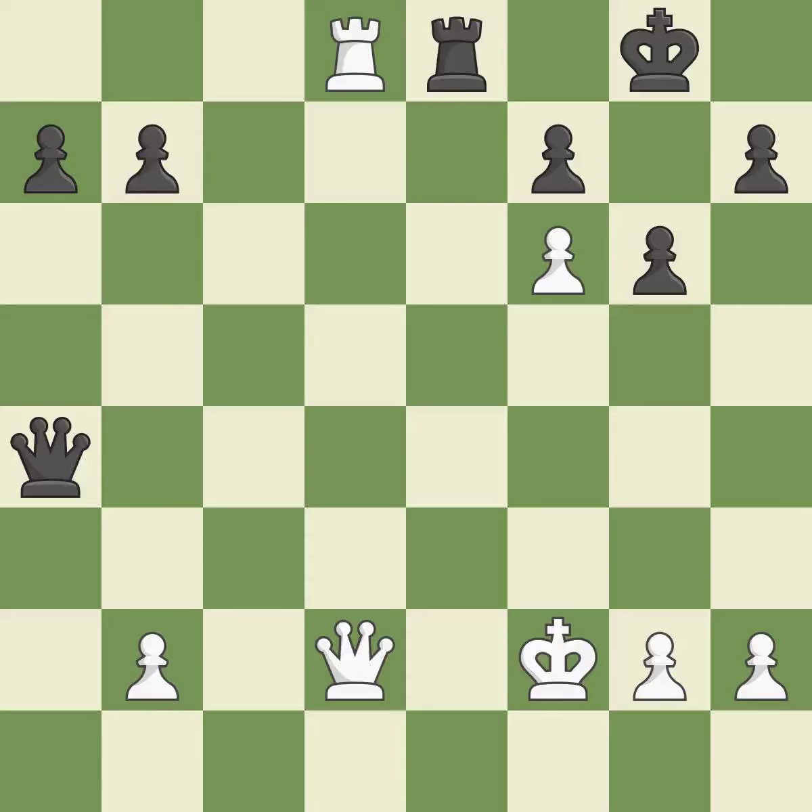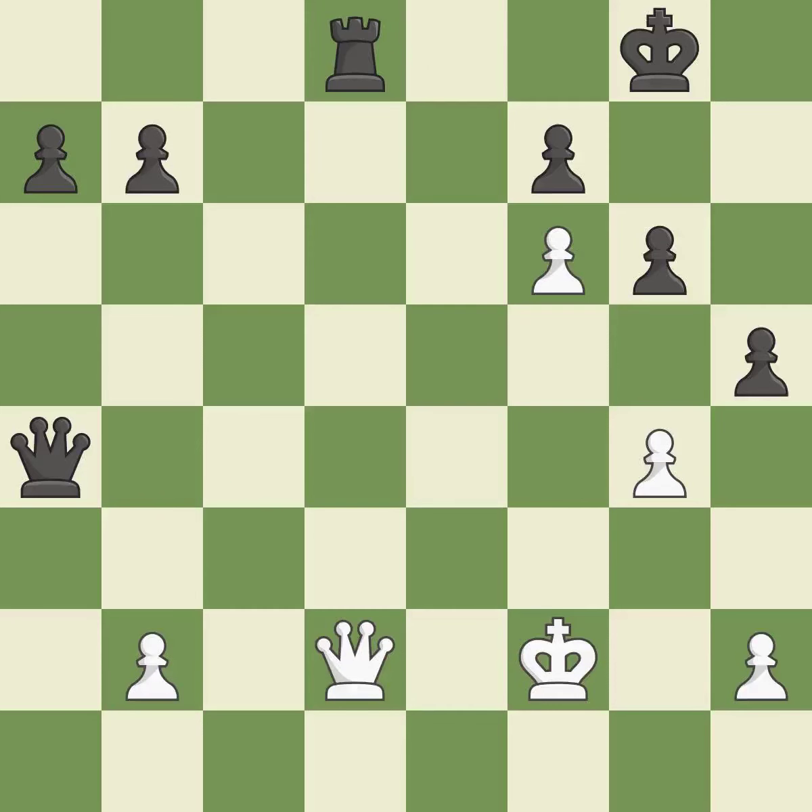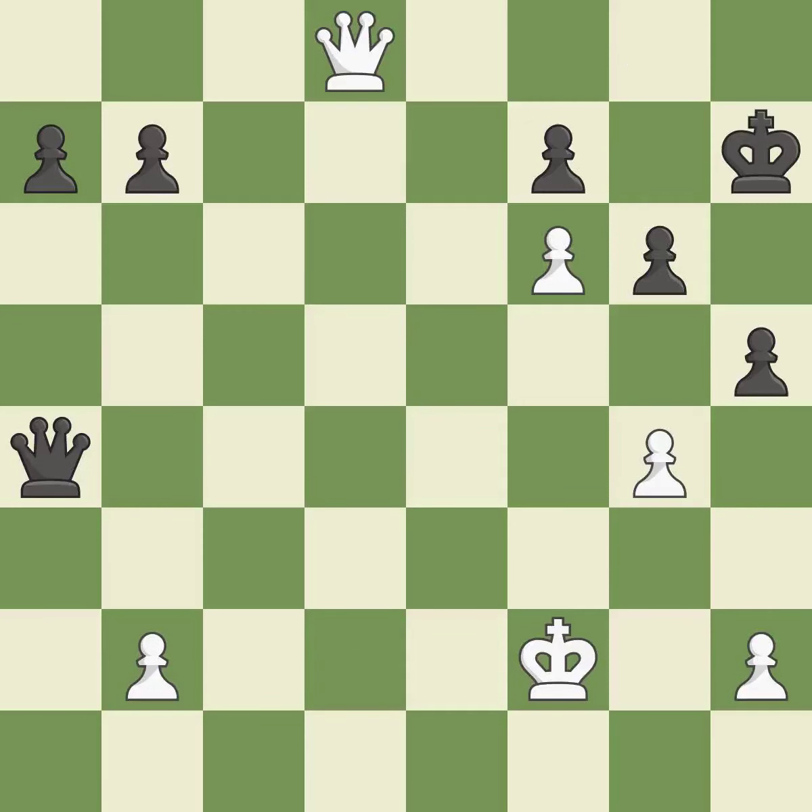This move puts the pawn on a safer square. This threatens to win a queen — it is excellent. This is not the best — it is an inaccuracy. That's an unfortunate error — it is a mistake. After all captures, this is an equal trade. This is the only move that works — it is a great move. Backs off — it is ideal. This steps away from the checking queen — it is best.